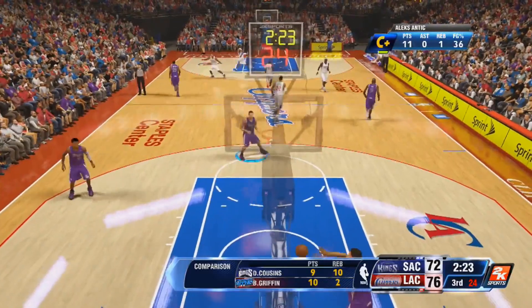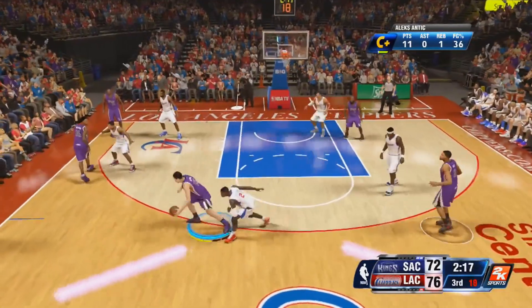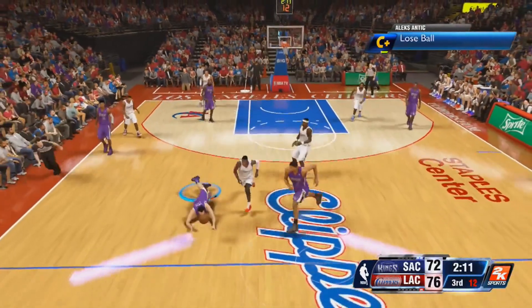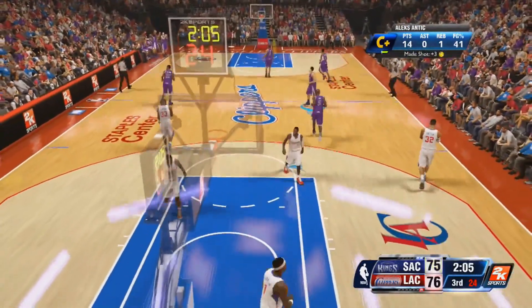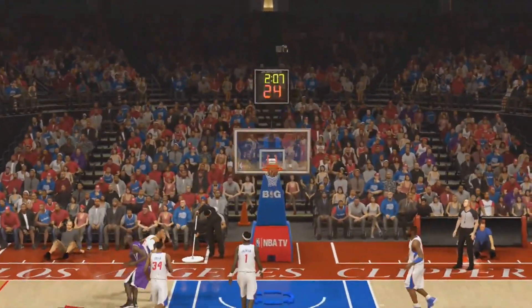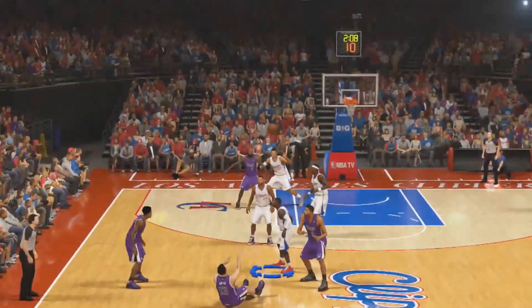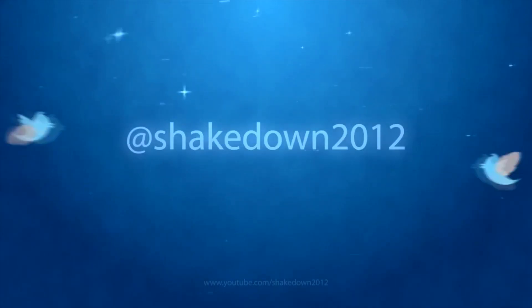And brace yourself for the number 1 play of the week, coming to you from Ned5. Let's let this play out. His man's name is Alex Antic — he gets stripped, but he does a diving save and he's back court, no call, shoots the ball and gets the bucket. Now we've seen this a couple of times in the top 10 plays. I want to challenge you guys — can someone do this from beyond the half court line? Let's see if you can do it from beyond the half court line now, since we've seen it so many times.